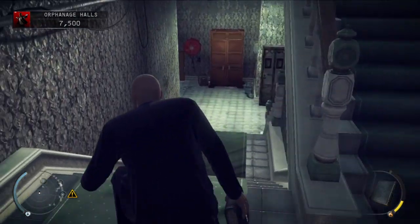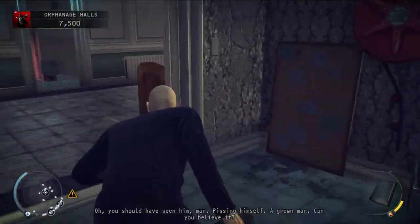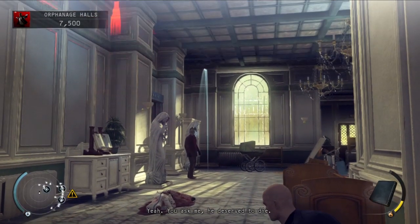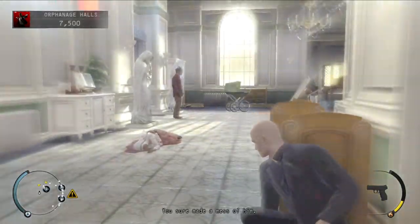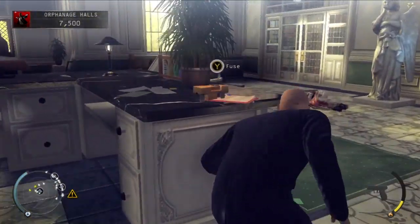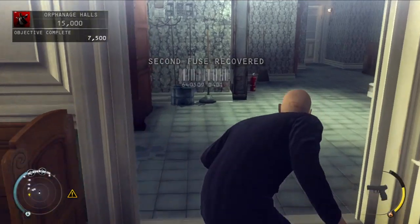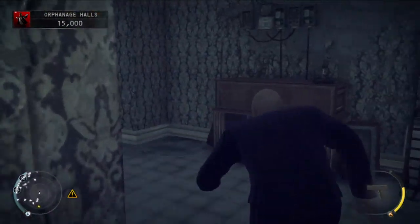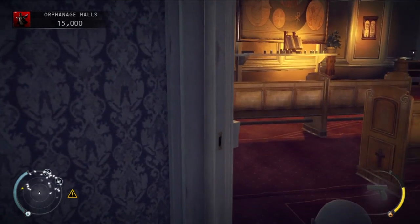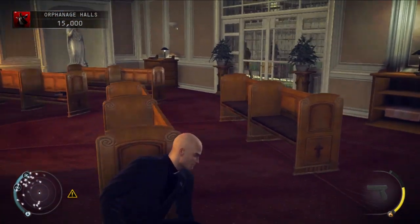There is an enemy at the bottom of these stairs — make sure you watch out for him. Once he leaves, you're going to make a left and just crouch right behind there. Toss the book in the far corner to distract everyone in the room, and you can literally just crouch walk all the way to the fuse. You will have to be quick, know exactly where you're going, and walk out of that room as soon as that happens. Now we're going to go try to trigger a checkpoint — I recommend you do this now.